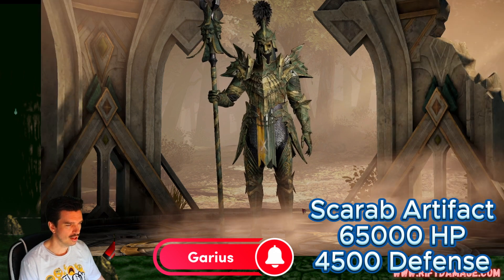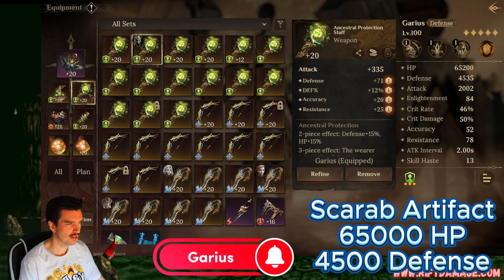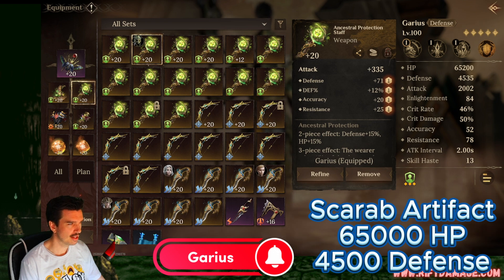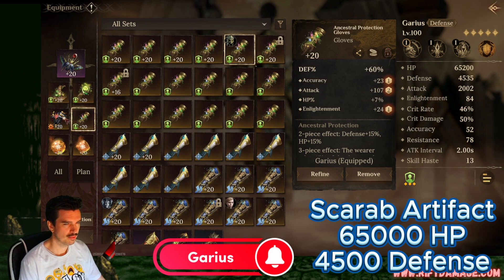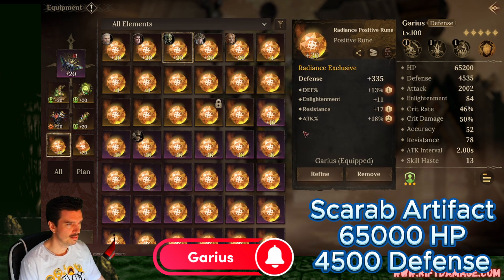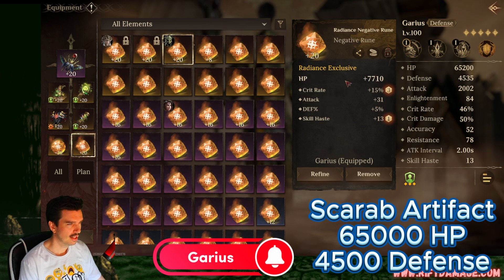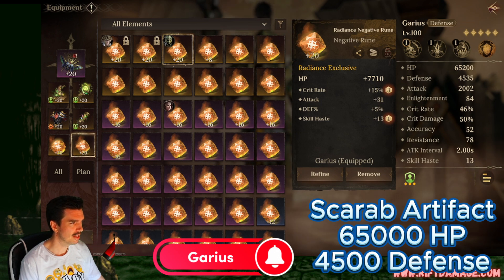He's on the ancestral protection set. Here's his equipment — just as high defense as possible with some HP. Defense with defense subs and HP just to give him a little bit more survivability. Skill haste is good on there, you don't need it, and mine's not even fully skilled up.